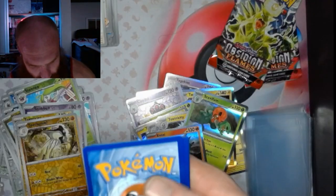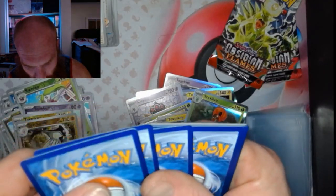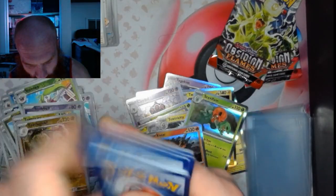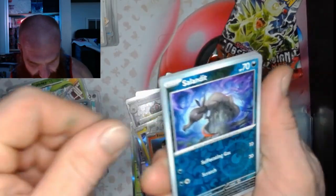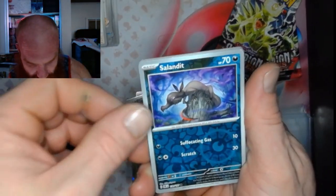2 left. Pack 38: got an Inkay, a Salandit, and a Scizor.